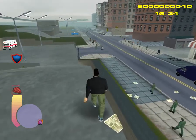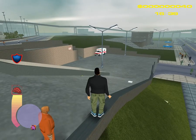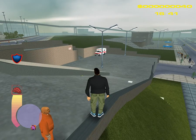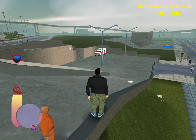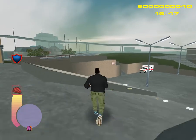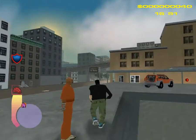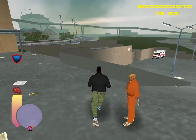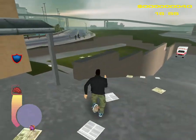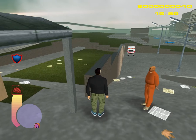I brought you guys here — this is the hospital in the alpha version. In the final vanilla version the hospital is down there, but in the alpha version this is the hospital. This land right here looks like a construction area, as if it's under construction or something.